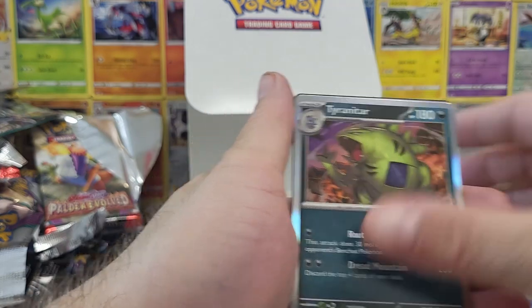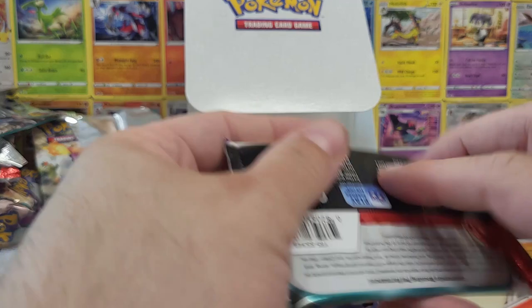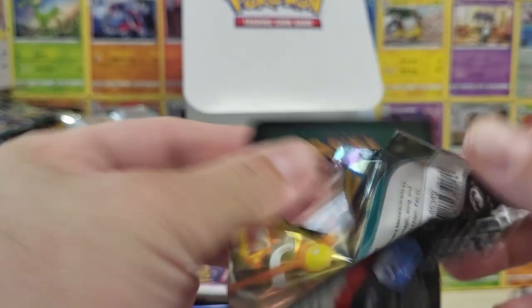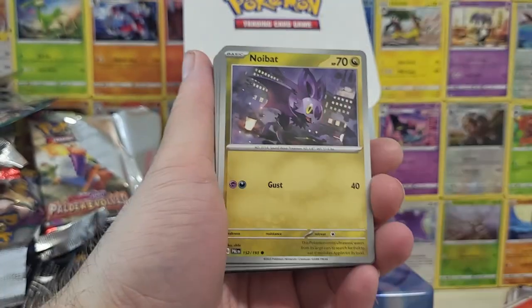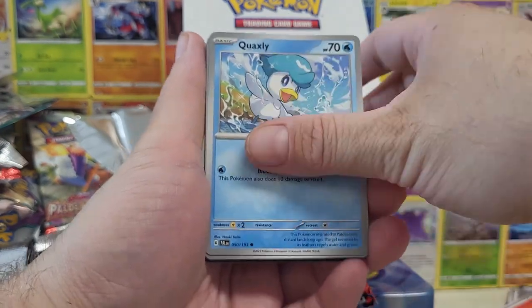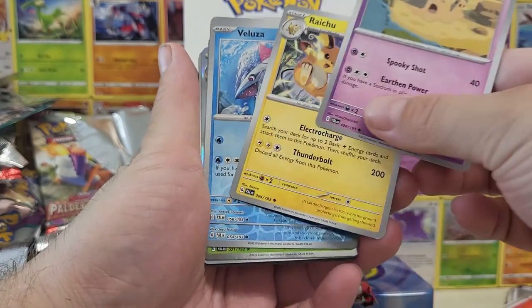Calamitous Waste and Tyranitar. Down to our last three packs — I was going to do a giant super pack but I'm probably going to mess it up and I don't want to do that. I don't think we're going to get any more hits, but I'm going to jinx it by getting a hit here — that's what I do, I try and jinx it by saying we won't get a hit and then we do.